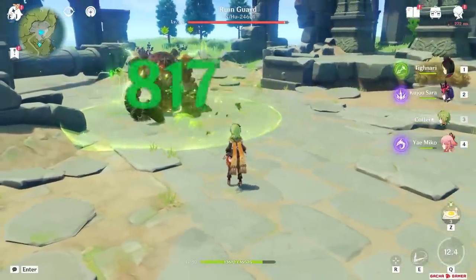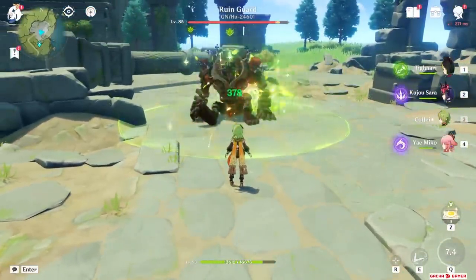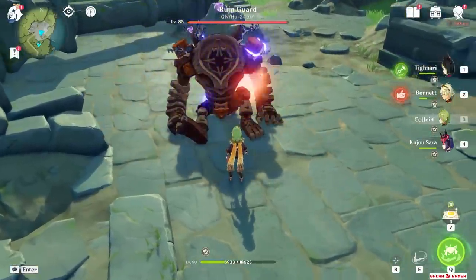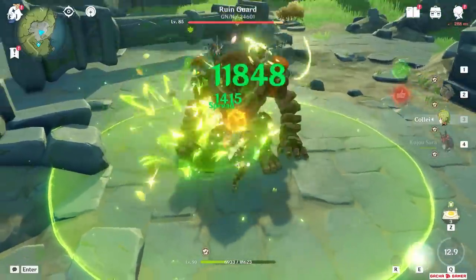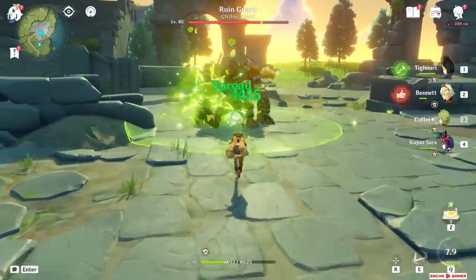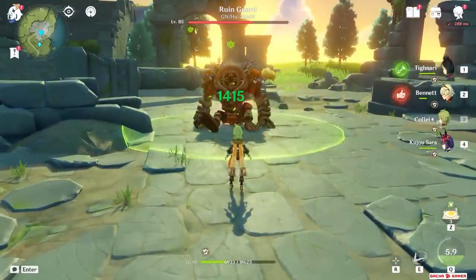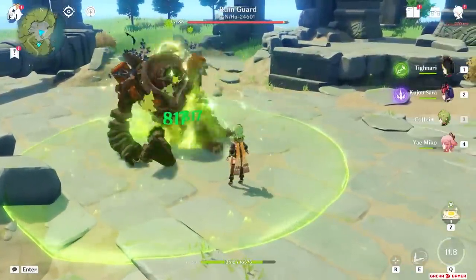If you don't stand inside the burst at all, only 2 Dendro reactions will occur. However, if you throw her burst at the enemy, the initial hit always causes a reaction and usually you will already be standing in the field. So if you follow up with her skill and leave the field immediately, the burst will end after 8 seconds but will still cause 3 reactions efficiently — the same as if you stood inside for the whole duration.